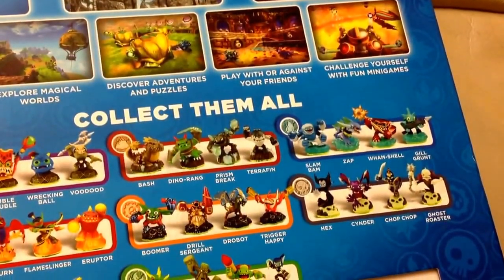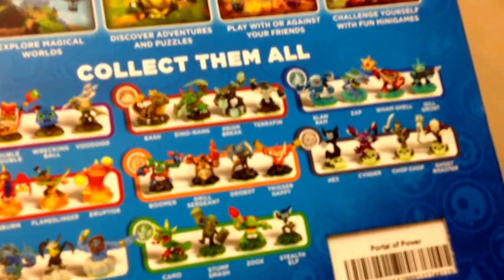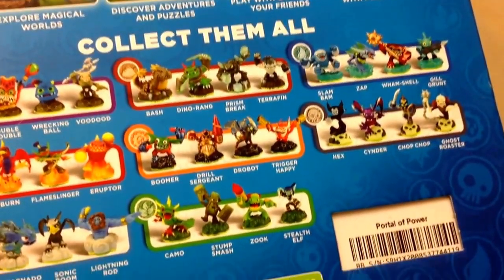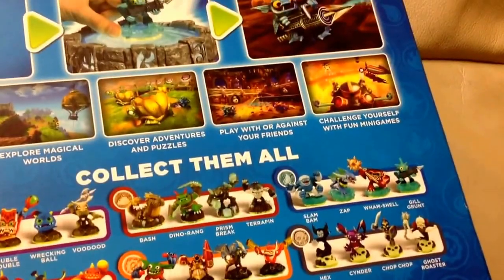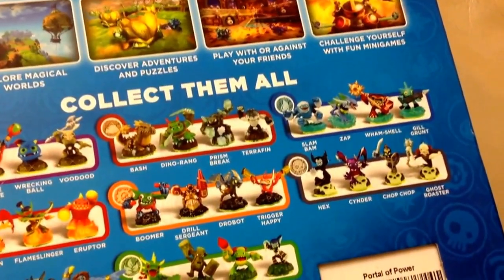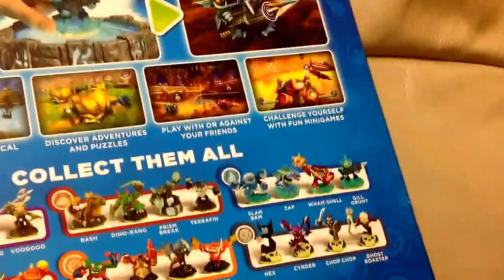And then we have Boomer, Drill Sergeant, Robot, and Trigger Happy. And then we have Camo, Stump Smash, Zook, and Stealth Elf. Then for Water: Slam Bam, Zap, Wild Shell, and Go Grunt. Then for Undead: Hex, Cynder, Chop Chop, and Ghost Roaster.